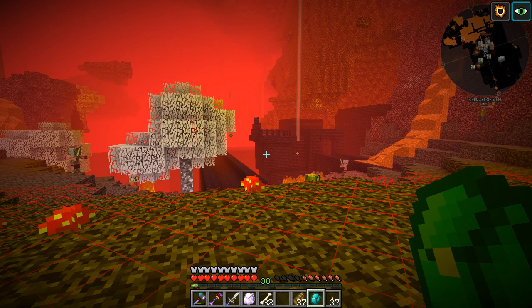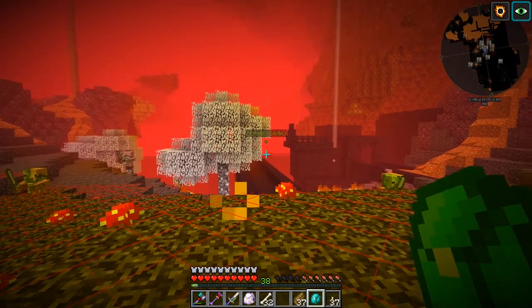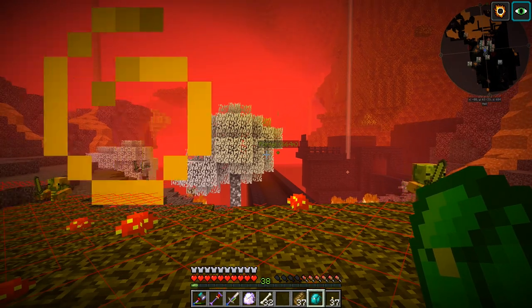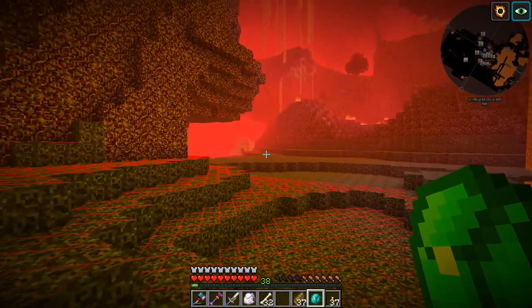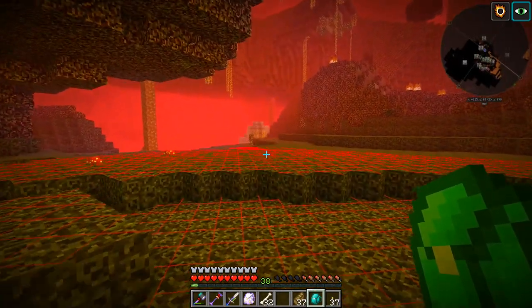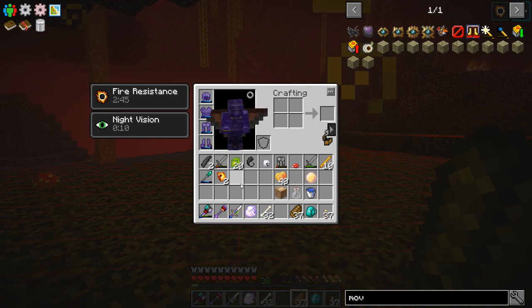I think we just need to go back to the base, make ourselves a spawner changer, find a witch, change that spawner to a witch spawner, click it with a drop of evil and get ourselves a resturbed witch spawner, and then do that again specifically for wither skeletons. I think that's the only thing we can do at this point. So that is our plan.